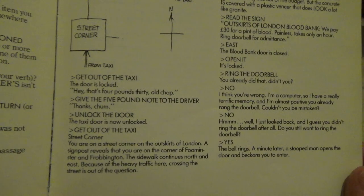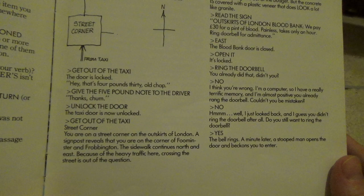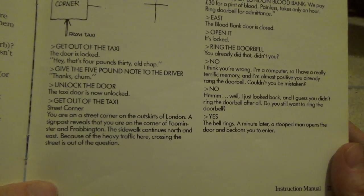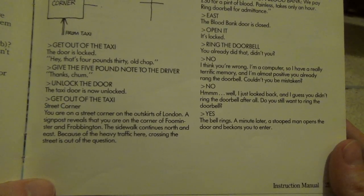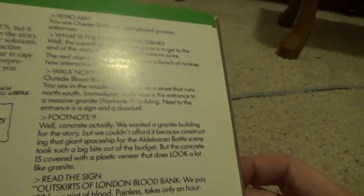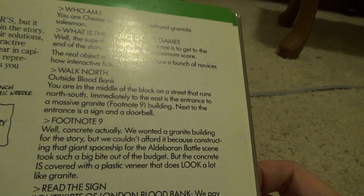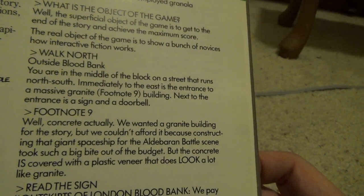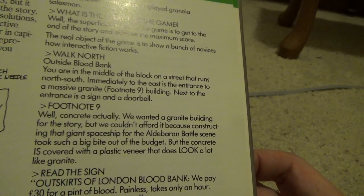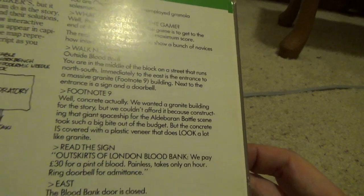A very funny story here, so let's read it. 'That's 5lb to it, you old chap. Give 5lb note to the driver. Thanks, chum. Unlock the door. The taxi door is now unlocked. Get out of the taxi. Street corner. You are on a street corner on the outskirts of London. A signpost reveals that you are on the corner of Foomington and Frobington. The sidewalk continues north and east. Because of the heavy traffic here, crossing the street is out of the question. Who am I? You are Chester Smith, an unemployed granola salesman.' And so the entire game operates in that way.